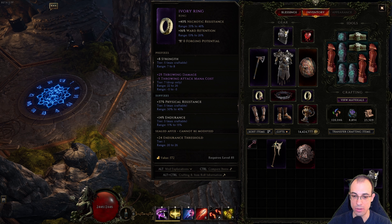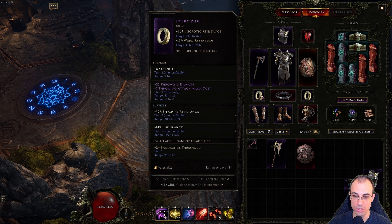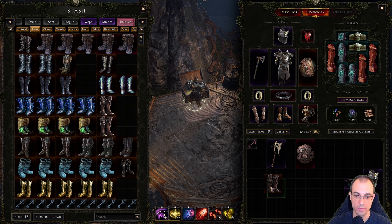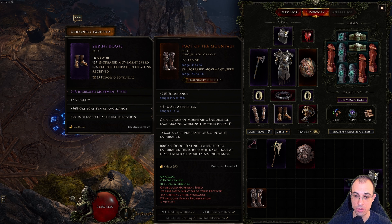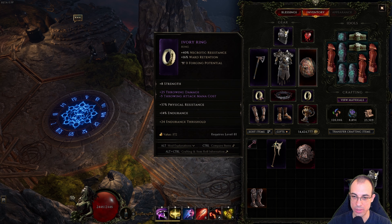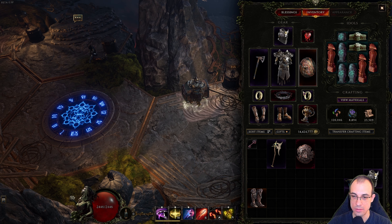That would bring the mana cost of Javelin to 6, so you can make the build work. If you're really struggling with mana cost, you can always throw in Foot of the Mountain — if you're standing still, it reduces the mana cost of your skills, bringing Javelin down to 0. That's a fallback option, but preferably get the mana cost reduction through your rings. Those are the only two core items.